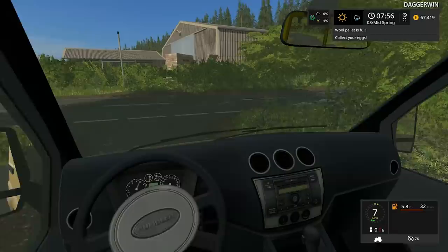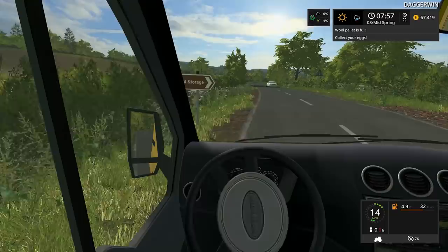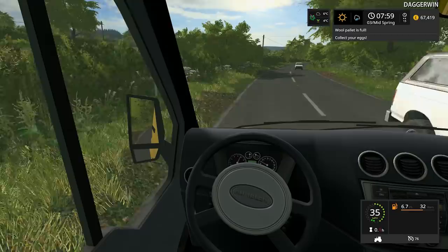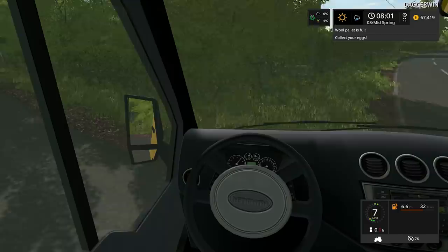Hello everybody and welcome to the West Coast. Today we're going to be doing the same thing as before but we're going to be using the Lemkin seed drill. We've also got to first go and pick up a wool pallet from the sheep farm, because the wool pallet is a hundred percent full, which means we should be able to get quite a decent amount of money from this today.